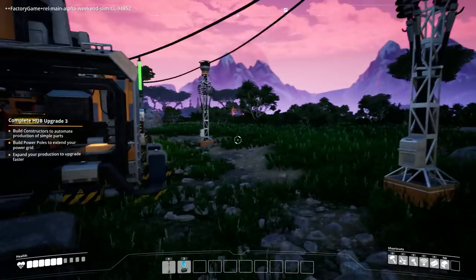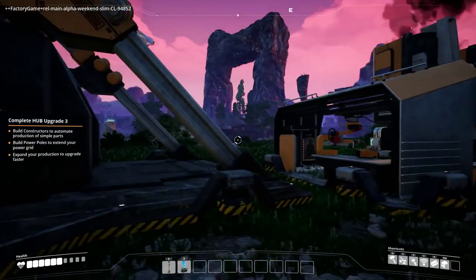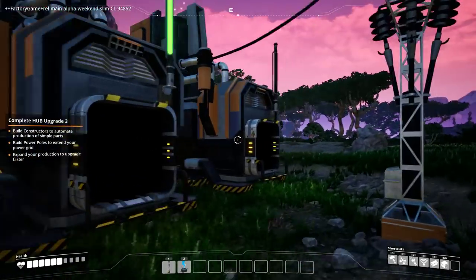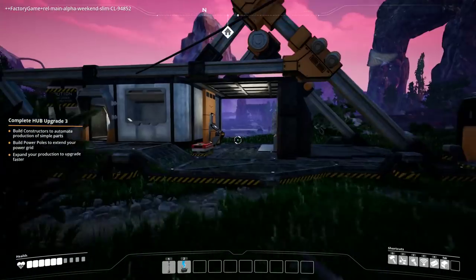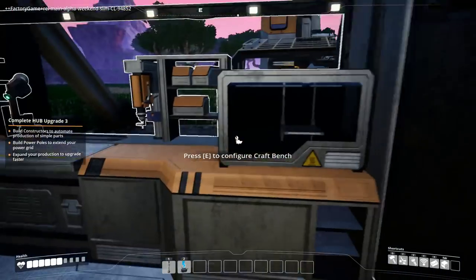Hey guys, welcome back to Satisfactory. In the first episode we got some smelters up and running so we can start automating stuff. We got a miner mining some iron and a smelter smelting the iron.